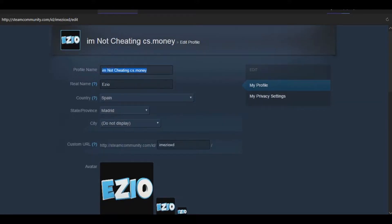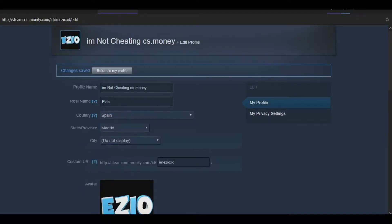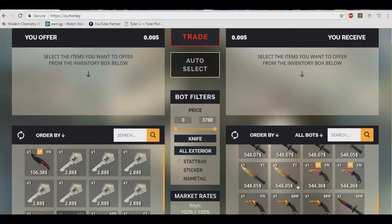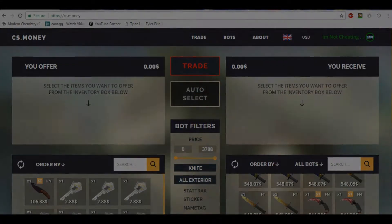So here's my profile — I have cs.money in my name. That's all you do: change your name, then sign out on the website if you're already signed in, and sign back in — link's in the description. I spent twenty dollars to get eight keys. If you have cs.money in your name, you can sell your keys on this site for 102% of market value, which is two dollars and eighty-eight cents.